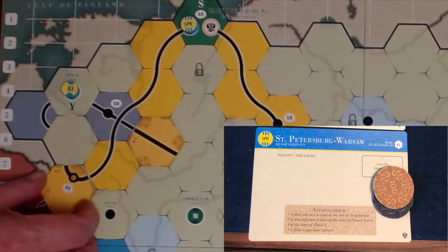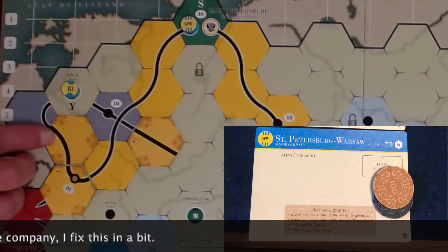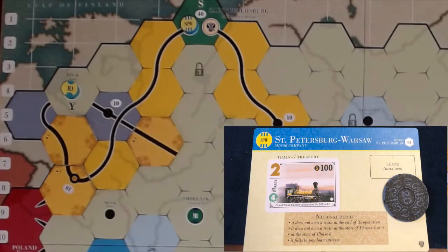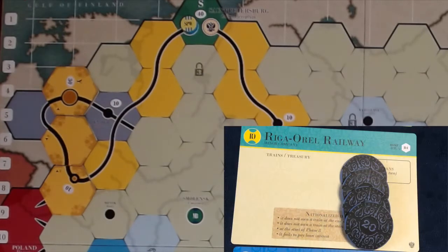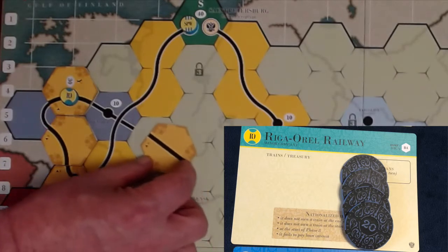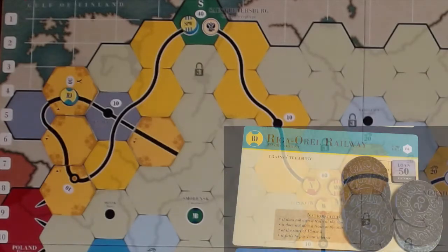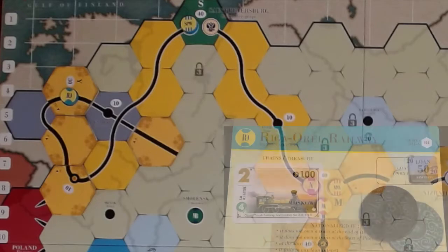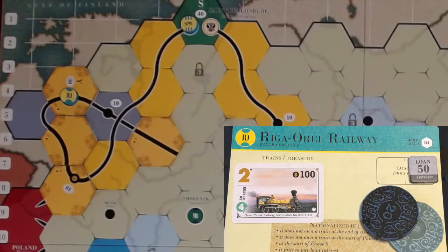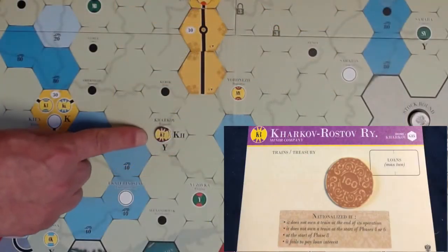The SPW operates — it lays a tight track at B8, pays $20 to lay a gentle track at B6, does not run trains, pays no dividends, its stock price drops to 55, and then it purchases a 2-train for $100. The RO operates — it lays a gentle Y city on B4, pays $20 to lay straight track on D6, does not run trains, pays no dividends, and its stock price drops to 45. This company cannot afford to buy a 2-train from the bank so it must take a $50 loan — $45 goes into the treasury, $5 is used to pay for interest. Then it purchases a 2-train from the bank for $100. It also purchases a train from its sister company for $1 — a little train shuffling happening here.